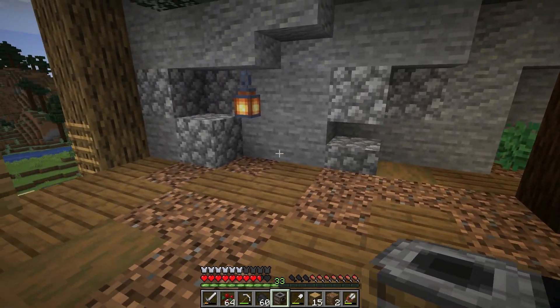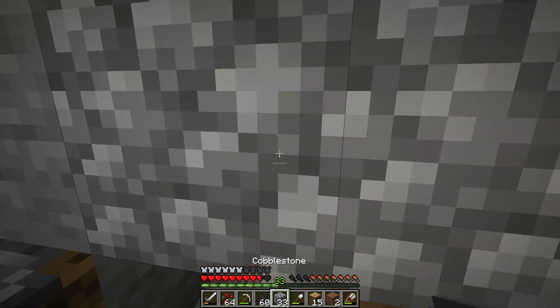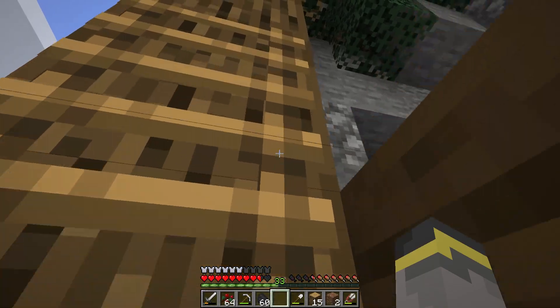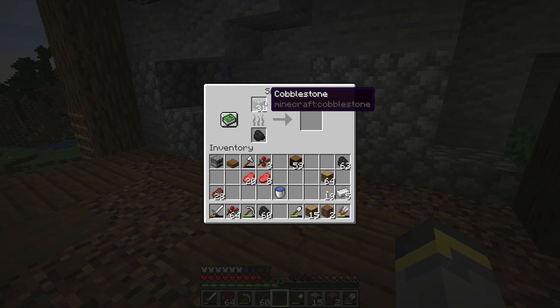I was thinking about this wall being a bit of a furnace wall, so maybe we'll expand the cobblestone down just a little bit for more room. The smoker is similar to a regular furnace in that one coal will burn eight items, but the catch is the smoker only works with food — items like cobblestone won't smelt in here. You need food items for the smoker.